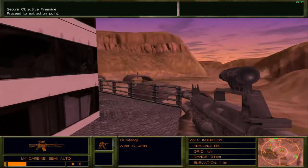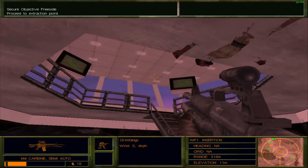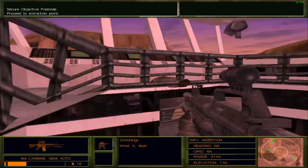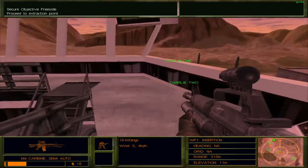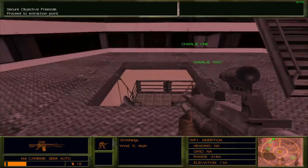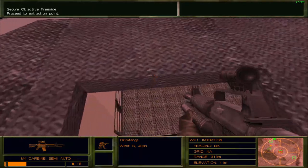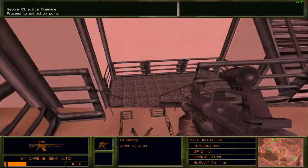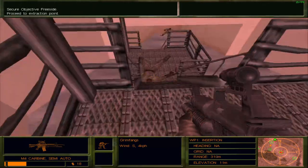I wonder if there's any intelligence we can gather or some sort of objective here — essentially check everything in a map in this game. I actually recorded the secret mission for Operation Common Resolve before this, and well, it was pretty interesting — quite a change of pace, to be honest.